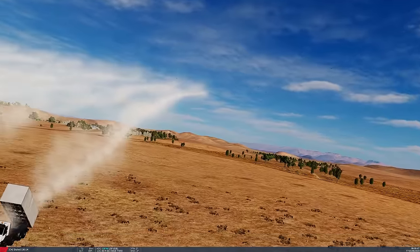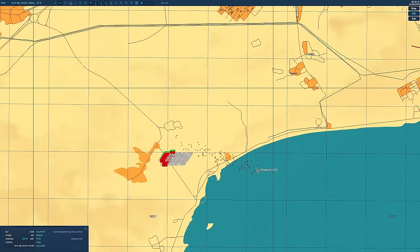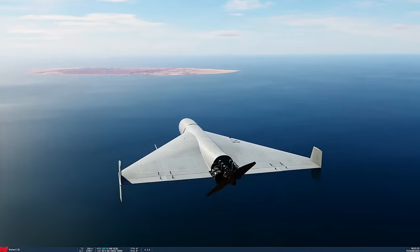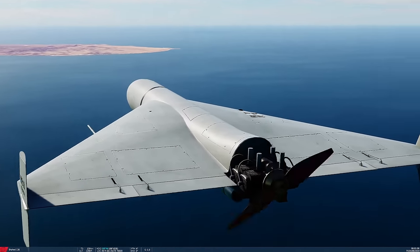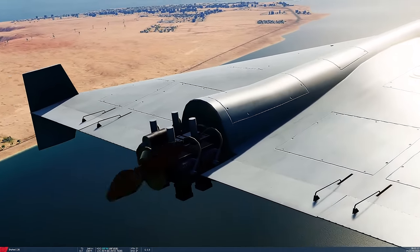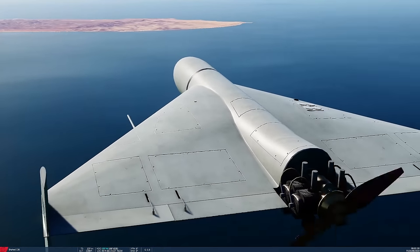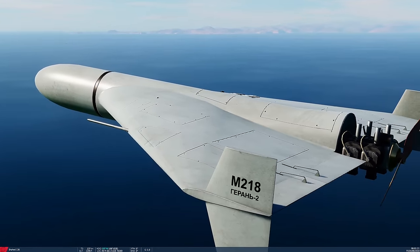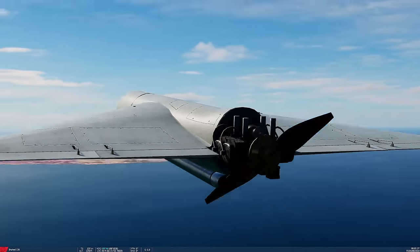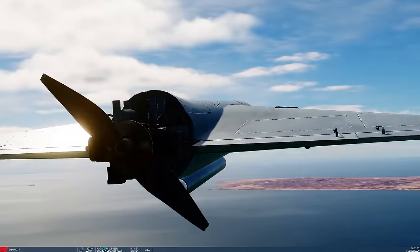That ship would need to be completely stationary because these drones can't track moving targets — they have no seekers. So they're not really useful for anti-shipping; it's going to be ground targets. It is very antiquated — it's like a car engine. I read that someone checked the building materials and could find all this stuff on AliExpress, which makes sense when you've got to build them for $25,000.